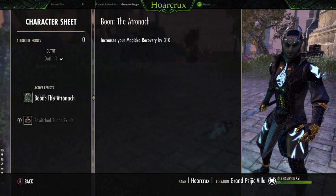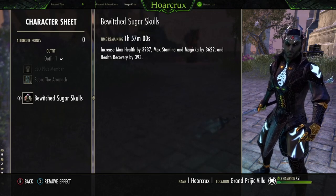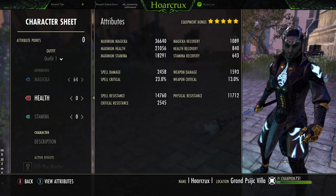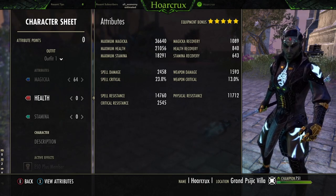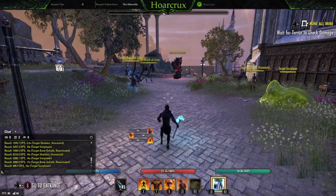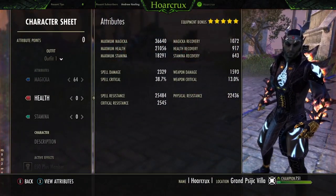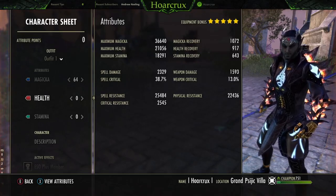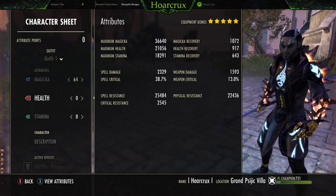Running Atro — depending on what monster sets you use, you will change this to compensate. Bewitch Sugar Skulls; I'm running only one tri-stat glyph, you're going to run more if you want more tankiness, but I would not recommend it. Cruising around 2,500 where I like it. Back bar: spell resistance goes up to damn near 30k with Blood Spawn, physical resistance up to damn near 27k. 38% spell crit on the back, very important for our coag kills.